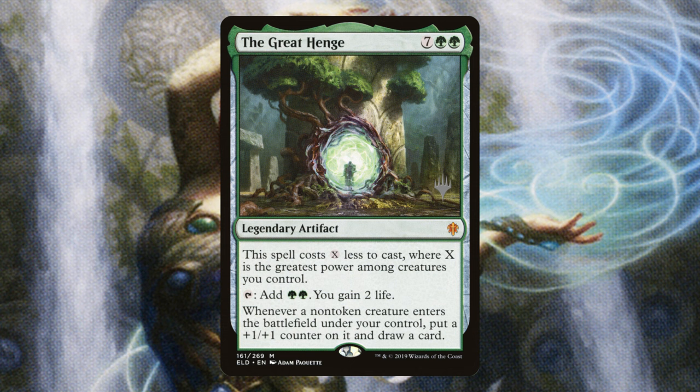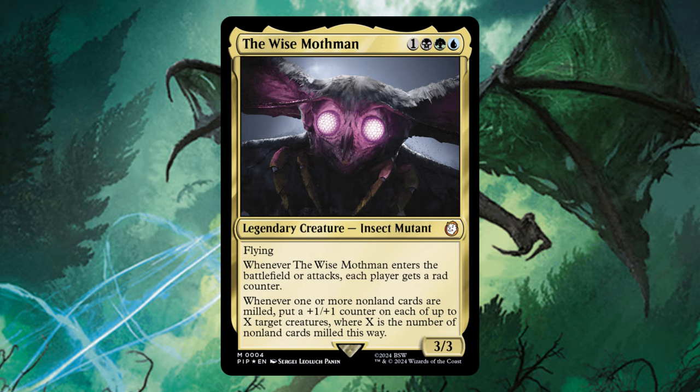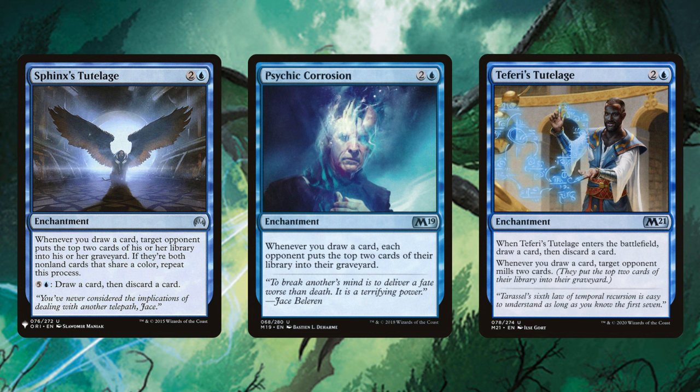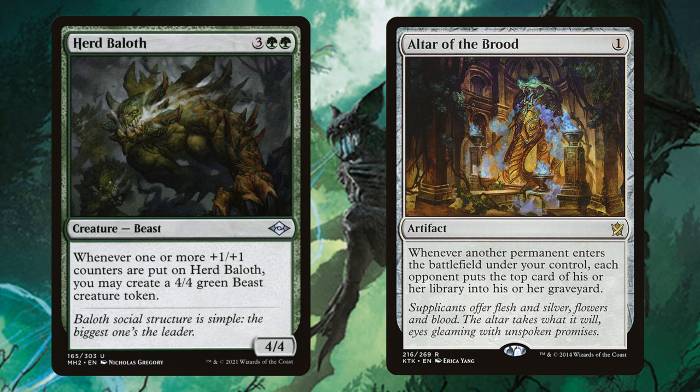Now let's talk about how we trigger our commander with mill. This commander cares about incremental mill instead of mass mill. Sphinx's Tutelage, Psychic Corrosion, and Teferi's Tutelage are absolutely insane in this deck — milling our opponents a ton and buffing our board state. Notably, those three with Fathom Mage will draw our library and mill out our opponents. Mesmeric Orb and Altar of the Brood are amazing one-off effects that will make our creatures massive very fast, and Altar of the Brood has that insane synergy with the Ballad.